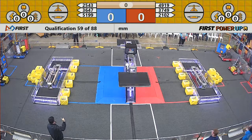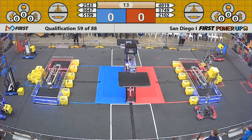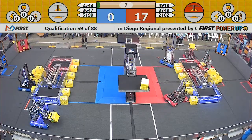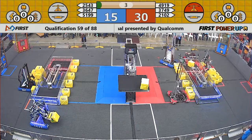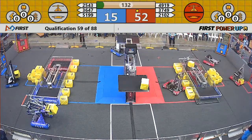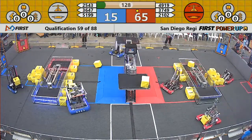3, 2, 1, power up! We are going here, match number 59, attempt 2. 2102 racing out to the scale. Robot Dolphins crossing the null zone for the Blue Alliance. Looks like we have one cube in the Red Alliance switch. We hope the Red will get a ranking point for completing their autonomous quest. No ranking point awarded to the Blue Alliance.